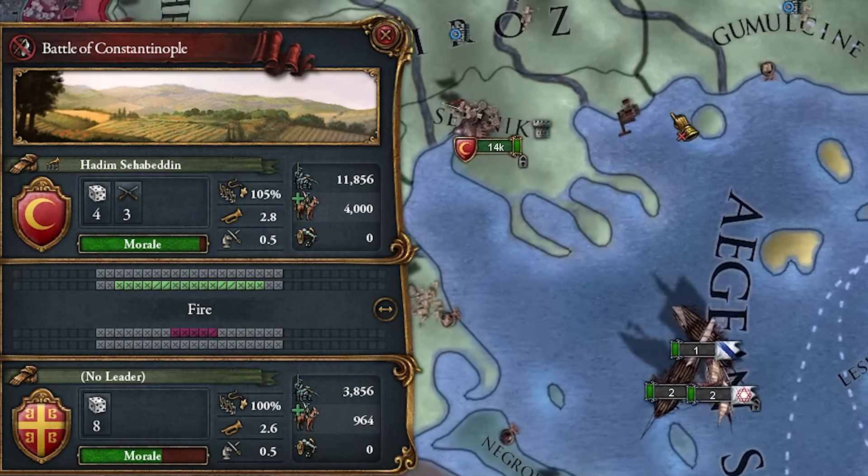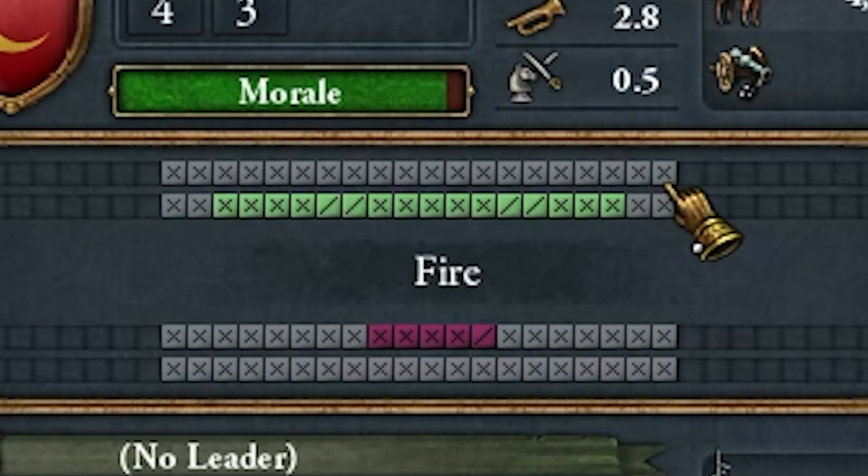Here is my leader, and Byzantium doesn't have one. Imagine this is the battlefield — the game automatically places your units in the best positions. Usually infantry is in the center, cavalry is on the flanks, and if other troops aren't necessary, they're sitting in reserve doing nothing.